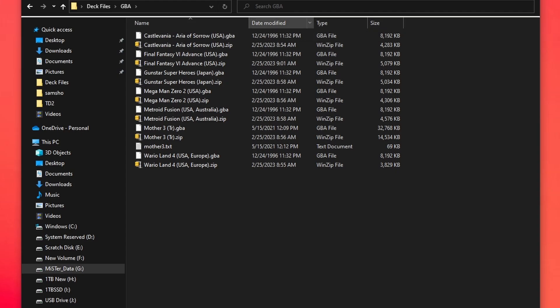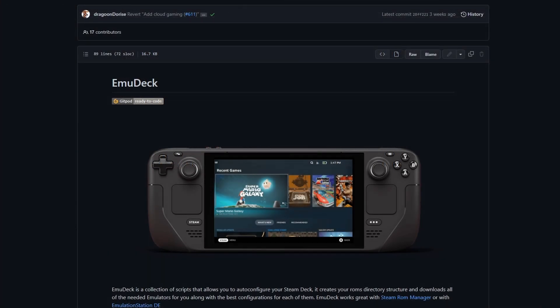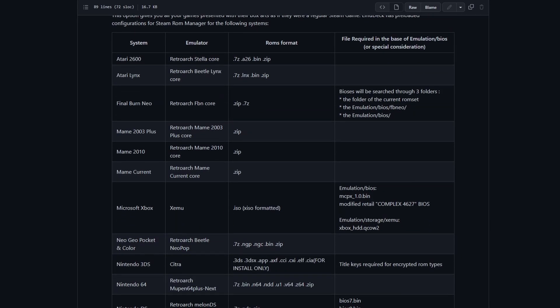Unlike the CD cores I've been talking about — platforms that use CD-ROM as their basis of operation — with cartridge systems, more often than not, you're not going to require a BIOS. But if you want to know what systems do and don't require BIOS files, and what formats you need your games in, go ahead and head over to the link in the description. It's EmuDeck's GitHub page, and it's going to tell you all the cores it supports, whether or not a BIOS file is required, and what ROM formats it accepts.